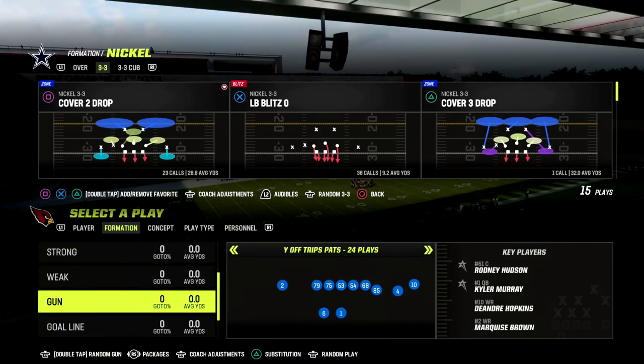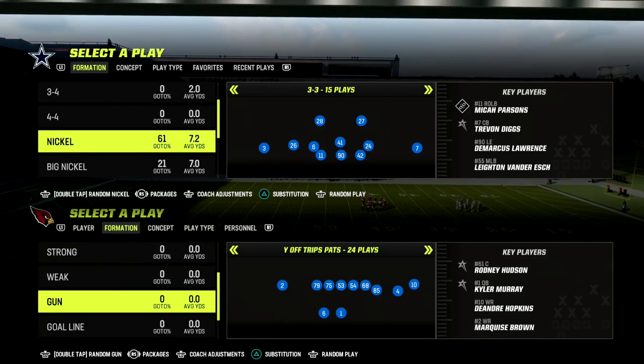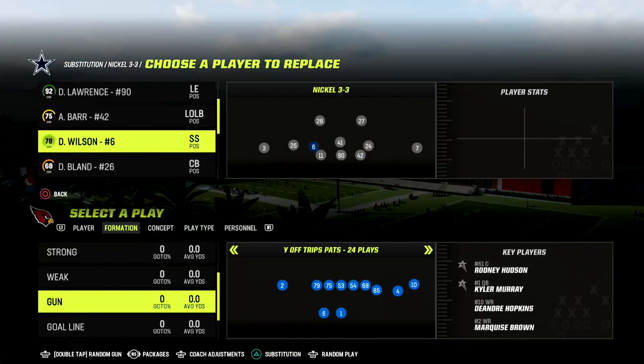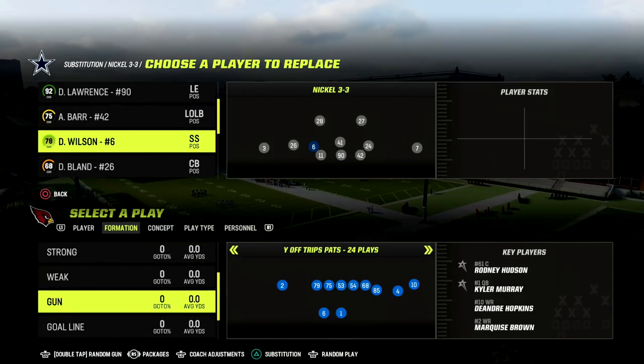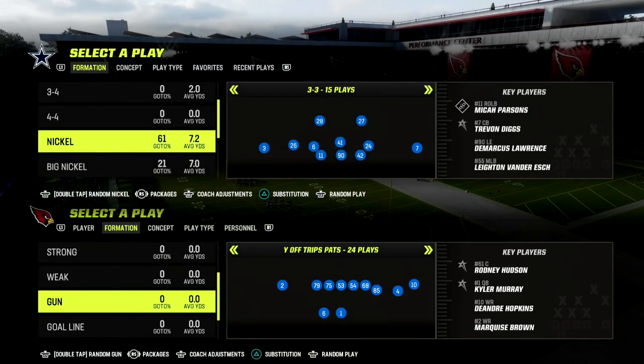We don't have to set any audibles in the nickel 3-3 cub to run this. What we want to do is just go into our players and sub in safeties at the linebacker position. Sub in safeties at the linebacker position, and this is going to give us a massive, massive advantage.